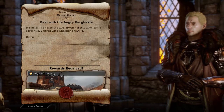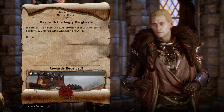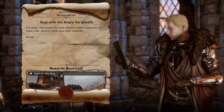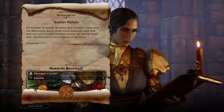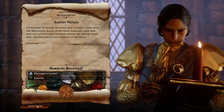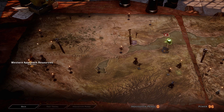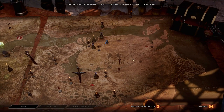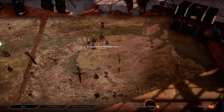Deal with the angry Varghest — it's done, the roads are safe. Haven't seen a Varghest in some time. Gryphon Wing will keep growing. Okay, killed the Varghest, and we sent her to gather some material. Crestwood has had no further trouble with the undead. After what happened, it will take time for the village to recover.